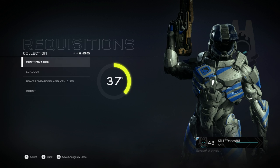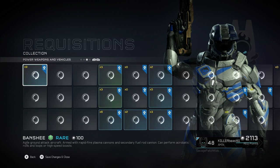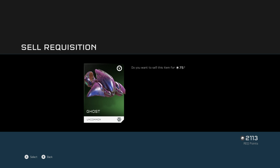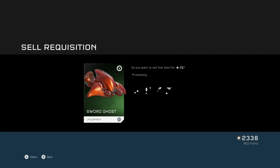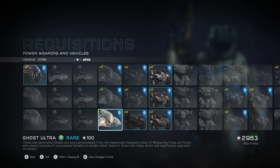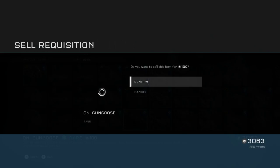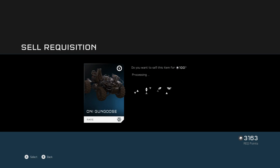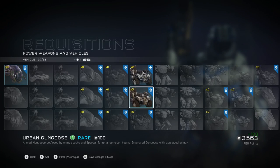I'm going to go through all my REQs, sell as much as I can, and then we'll see if we have enough REQ points to get some more goodies. I don't ever use Ghosts, so whenever I get a Ghost in a REQ pack it's bittersweet — I'd prefer something more useful, but at least I can sell it and get REQ points. Especially the Ghost Ultra — when I get those blue ultra-rare vehicles I'm extra happy because I can sell them and buy another pack and get something I actually care about.